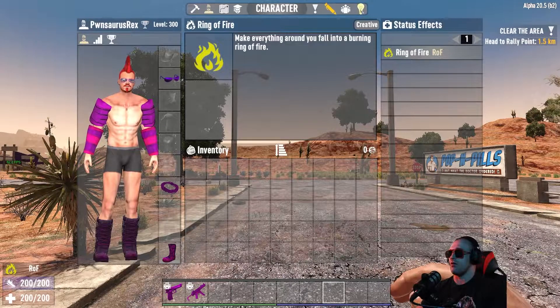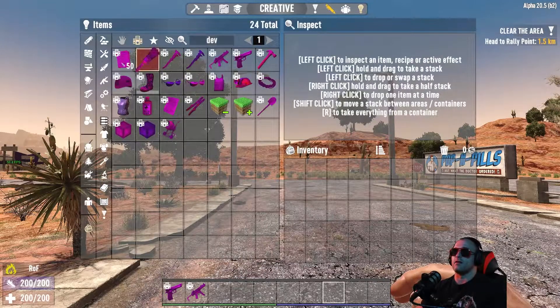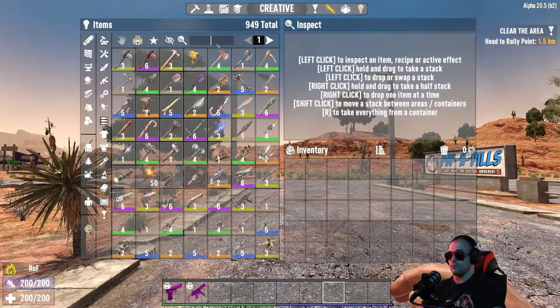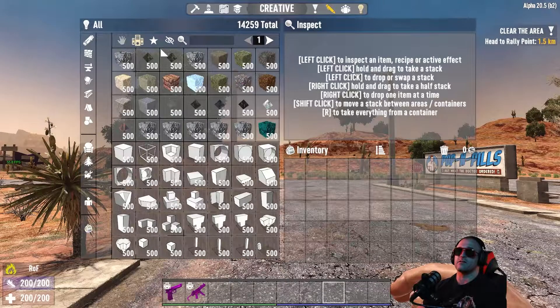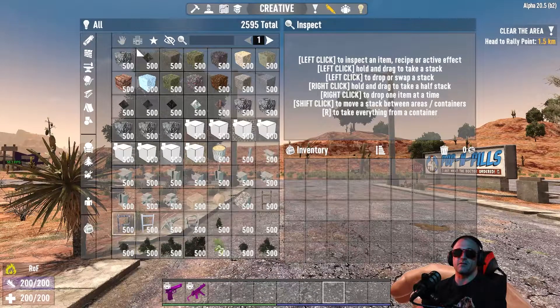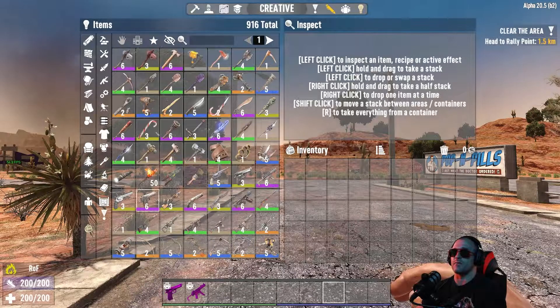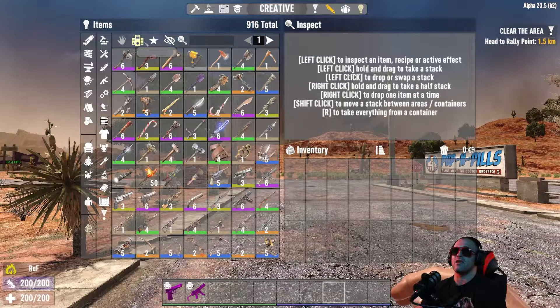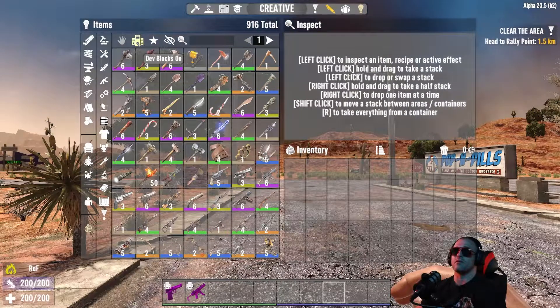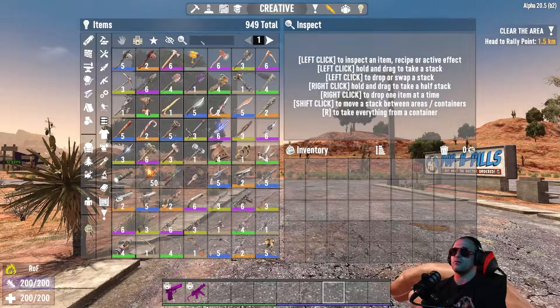You can hit B to quickly open up your backpack, and right up here is the creative menu. There is a hotkey for that but you just need to get to this menu. Then you go in here — down here is an item section, which is the part that's different from alpha 19. This little backpack icon you click brings up the item menu.